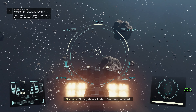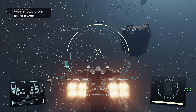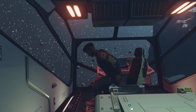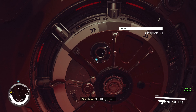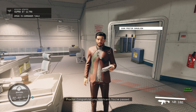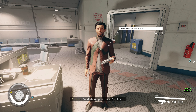All targets eliminated. Progress recorded. All opponents defeated. Congratulations, pilot — please exit the simulation. Congratulations, applicant, you've passed. You can head up to Commander Tuala to receive your final scores and your probationary assignment. Good showing in there, applicant.